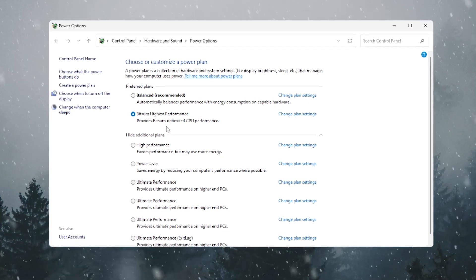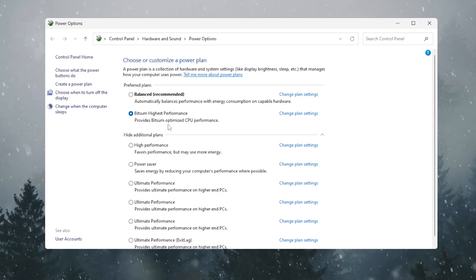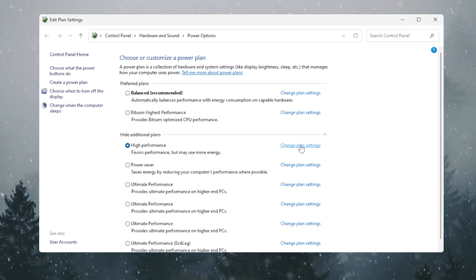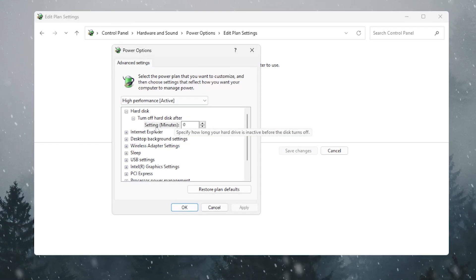For now, I'll go with the default High Performance power plan. Go to Change Plan Settings, then Change Advanced Power Settings. Follow these settings: set Turn Off Hard Disk After to 0 minutes.